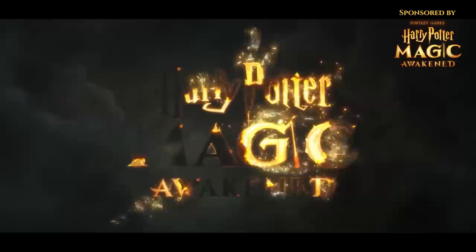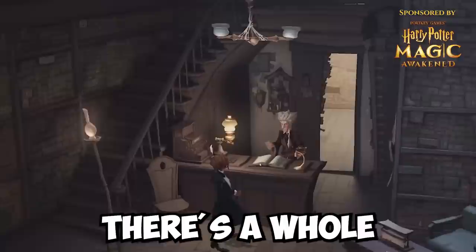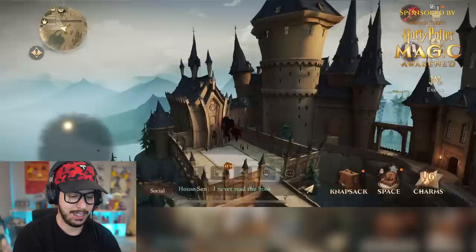In Harry Potter Magic Awakened, you get to explore the wizarding world, including Hogwarts, Diagon Alley, the Forbidden Forest, Hogsmeade, and so much more. There's a whole storyline where you create and customize your wizard, take the sorting hat for a spin, meet new characters, take magic lessons, and explore Hogwarts. You can literally fly around Hogwarts — the art style is just incredible.